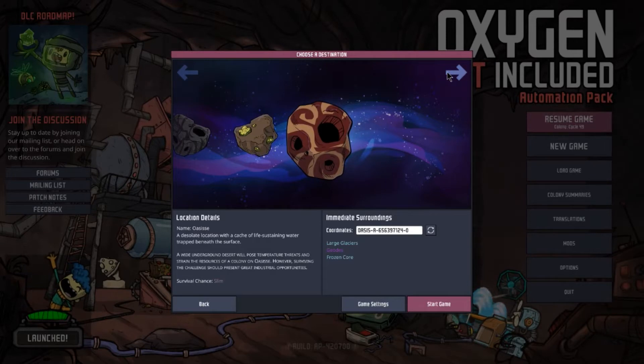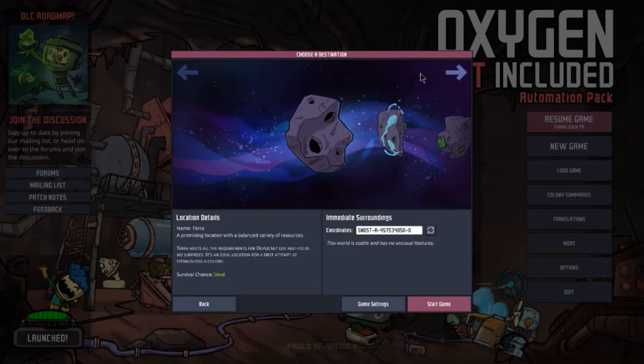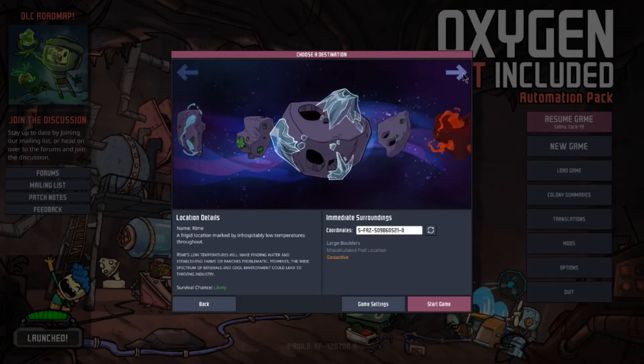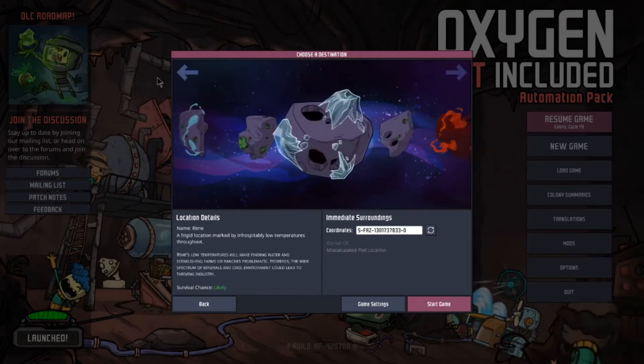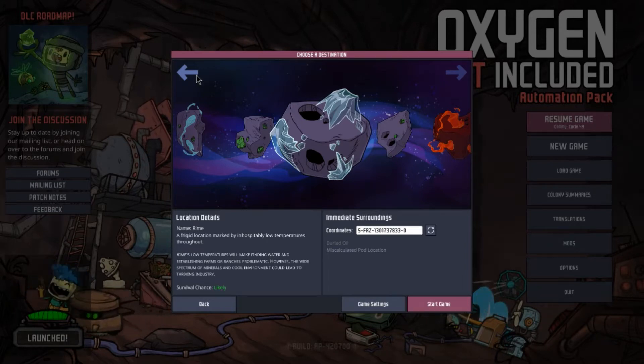The two hardest asteroids: Radio is hot with less resources, and the other has very low resources. Since we're just starting off I don't want to go to the basic one, so I'm thinking one of three options. Let me pull up a random number generator on my phone — I'll go to Google, type in random number generator, set max to three.